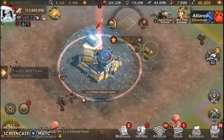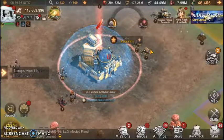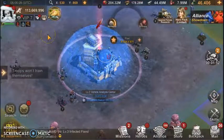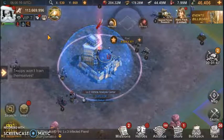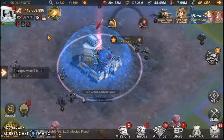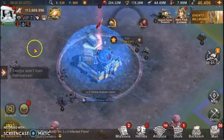Today I'll be showing you how to reset an analysis center without using an alliance that doesn't have any towers around it. You will need a farm account which is on the same alliance as your main. The reason you need the farm account is because it requires you to leave the alliance, and if you use your main account you will lose the opportunity to do influencer trap.